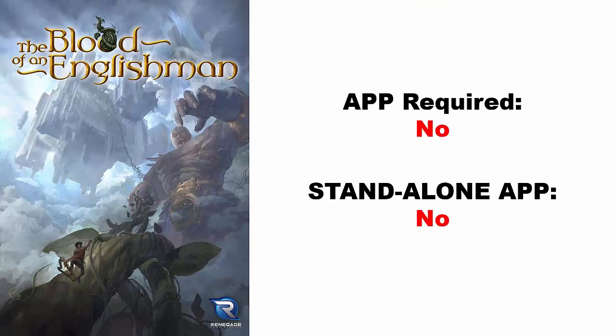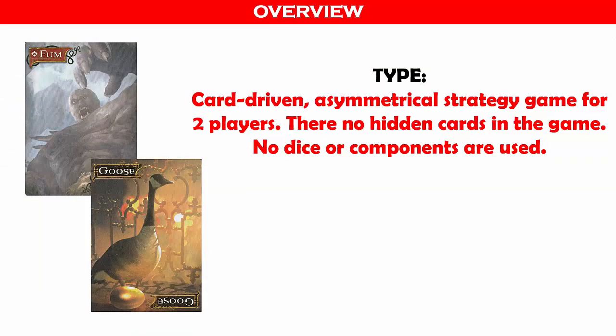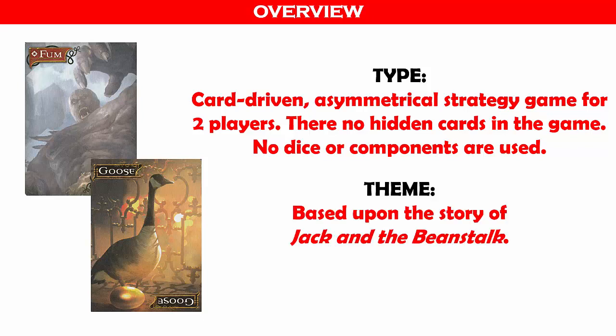An app is not required, and there are no standalone apps. Now that you've seen a brief introduction to the game, let's get into the game itself. This is a card-driven, asymmetrical strategy game for two players. No dice or components are used. Asymmetrical refers to the fact that each player has different movement rules and winning conditions. Thematically, the game is based upon the story of Jack and the Beanstalk.